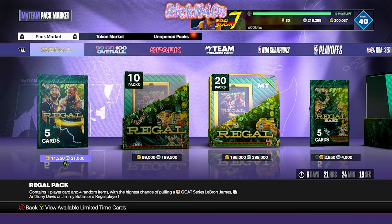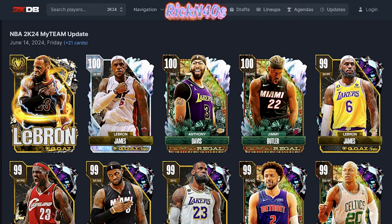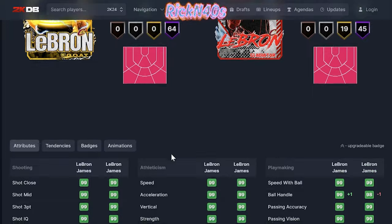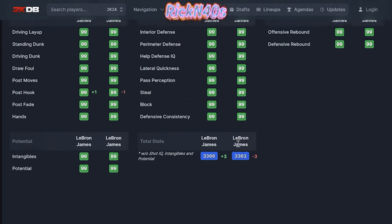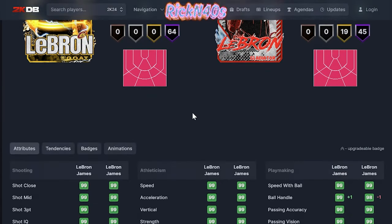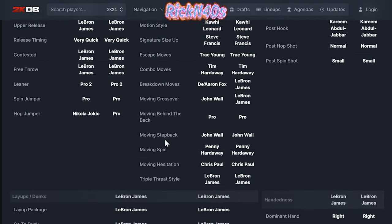We're going to get to the agendas for these Regal packs. This GOAT James — let's talk about this real quick. I'm going to go out on a limb and say that GOAT James is pretty much a sham. 2K hit us with the sham with this one. We can go to GOAT LeBron James right here and compare him to his Gladiator card. His Gladiator card is not too much different — minus three. The Gladiator is minus three from the GOAT.